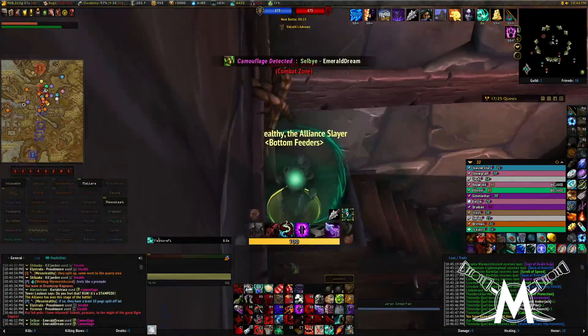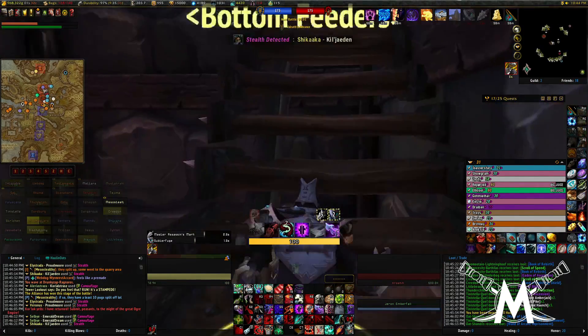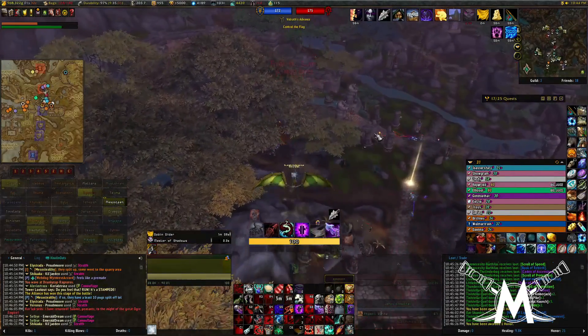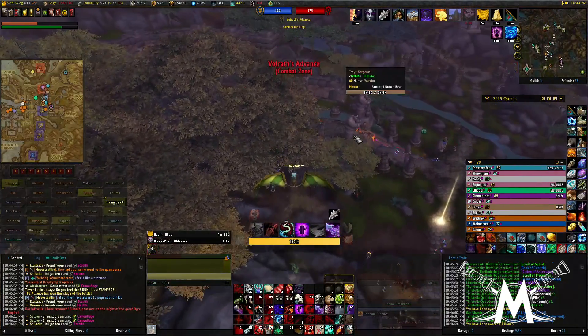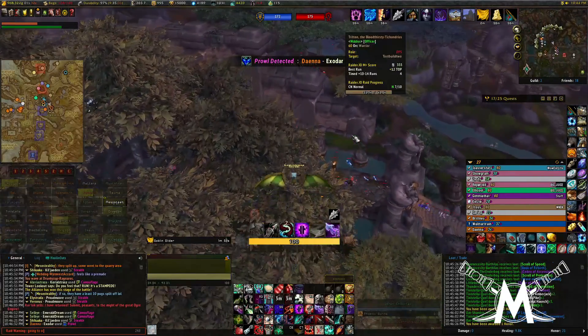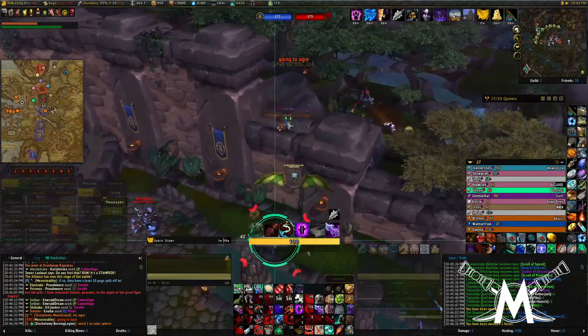Looks like we've got a Stampede coming in though. I forgot about the second time - well, that kind of works out now, I can get to the Ogre real quick. Just glide off like that. That's a really nice thing to happen. Whenever you have a Stampede come through, you get up in the air, then you can glide to almost anywhere on the map.